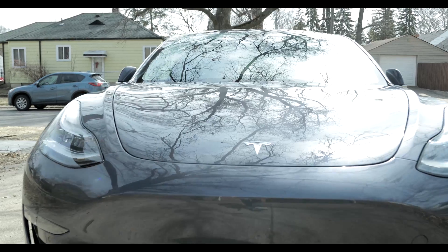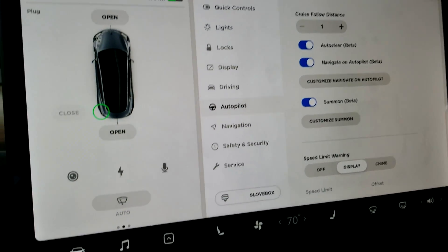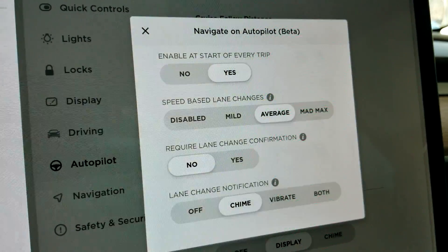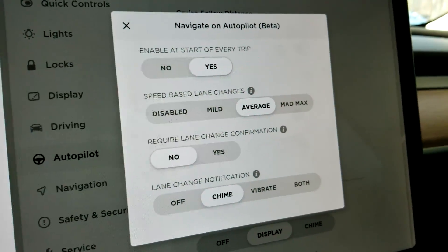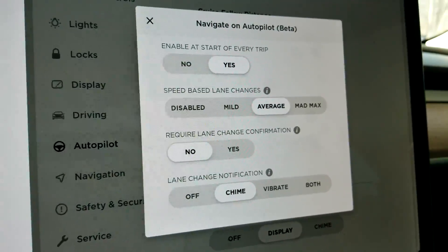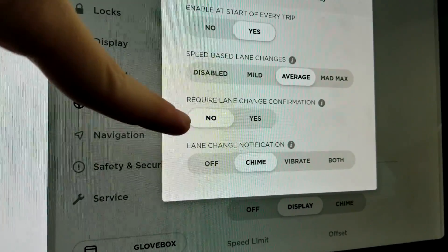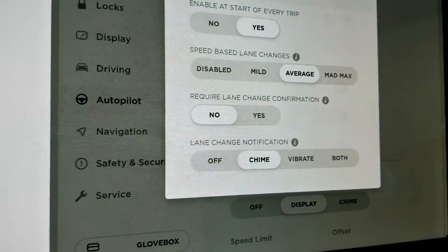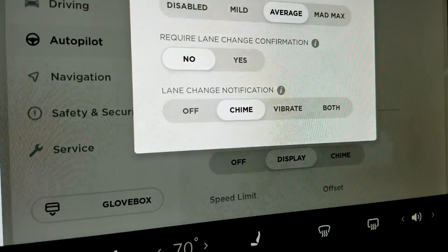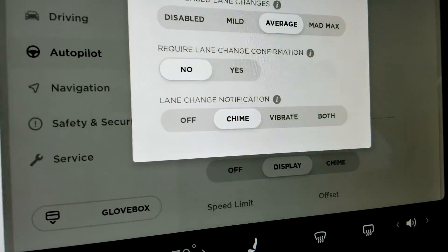Let's take a look at the new Navigate on Autopilot settings. You go to your little car icon, then autopilot, and look here — 'Customize Navigate on Autopilot.' These are new settings in 8.5. 'Enable at the start of every trip' — I said yes because I do anyway. Speed-based lane changes: I find 'Average' works best; 'Mad Max' changes lanes a little too often. 'Require lane change confirmation' — that's the biggest new part. Default is yes, so it prompts you to confirm, but if you set it to no it'll just change lanes as long as your hands are on the wheel. Down here you can have it chime, vibrate the steering wheel, or do both. Chime works great — just a little ding, I peek over, see what it's planning on the screen, and it does its thing.